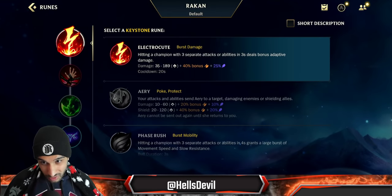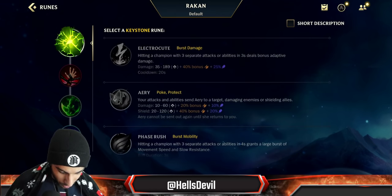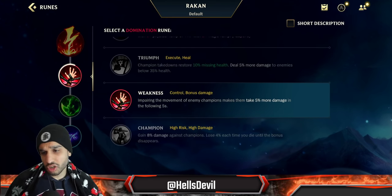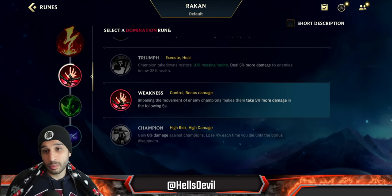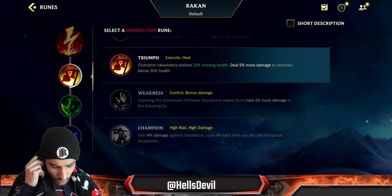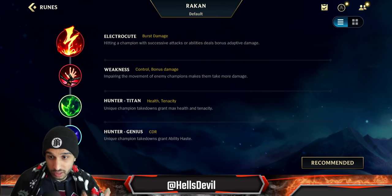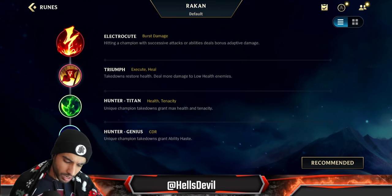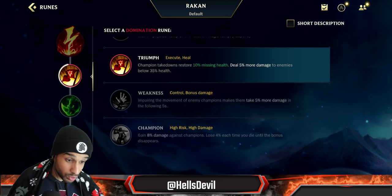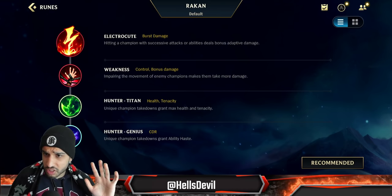For runes, go for Electrocute. In the beginning everyone went Aftershock, but now it's full AP Rakan time and Electrocute scales with AP. For your second rune you can go Weakness if you want to provide more damage for your team - especially combined with your ultimate and second ability to apply weakness stacks on all enemies. Or go Triumph if you want more sustain - when your allies get kills you heal up. You have to decide between Weakness and Triumph.